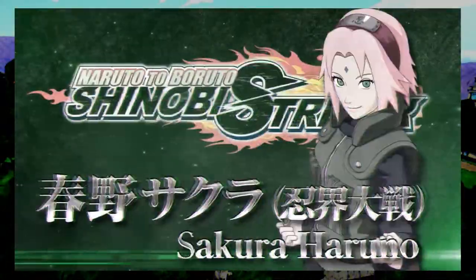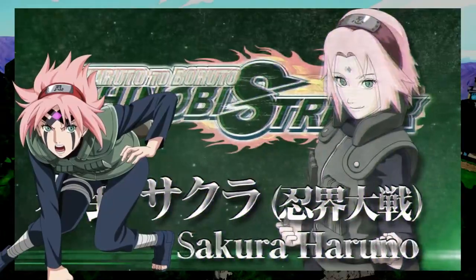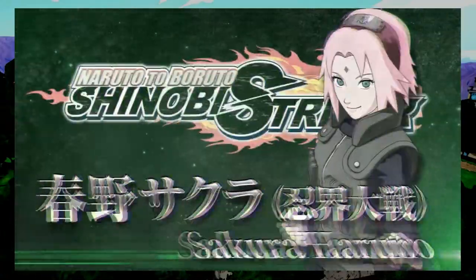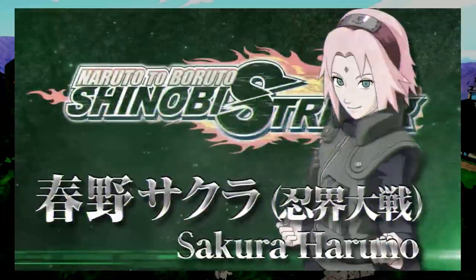Sakura Haruno has dropped in Shinobi Strikers as the 24th DLC — the first DLC in Season 4. What builds should you be running with this DLC? Let's talk about it.